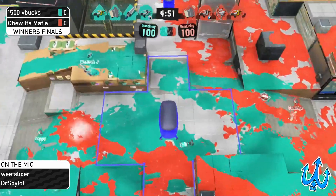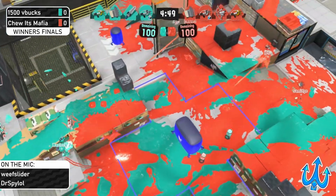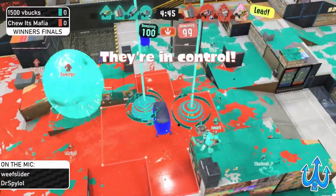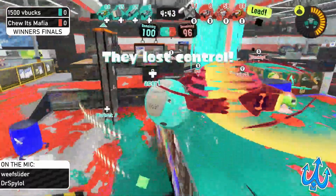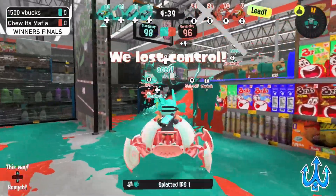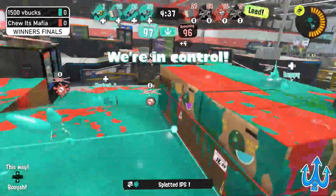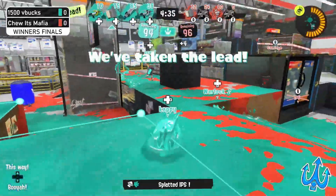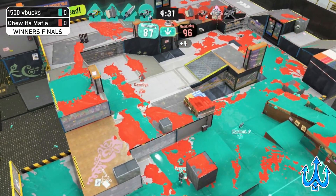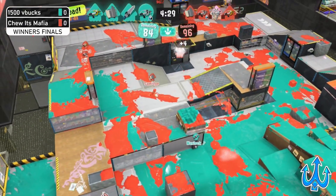Already it looks like there's a big scrap in mid — seeing whoever caps the zone first, seeing whoever is going to be able to get that hold first. We see a lot of specials are going to be coming out. 1,500 V-Bucks, because there's a little bit sooner, so their craft gets displaced a little bit early. But they do get two picks, three picks — it's just sniped on the field. And 1,500 V-Bucks is going to make quick work on moving in and getting a hold set up.